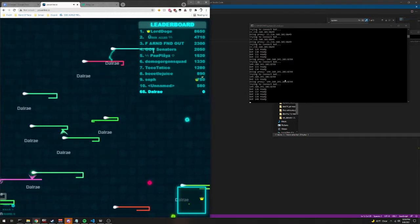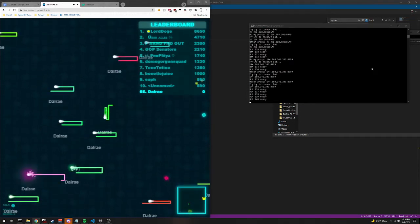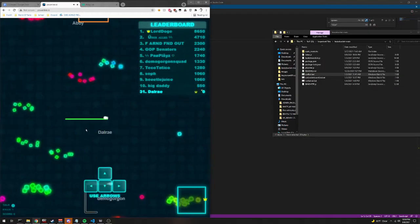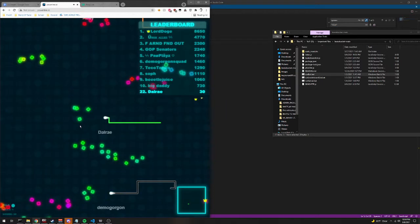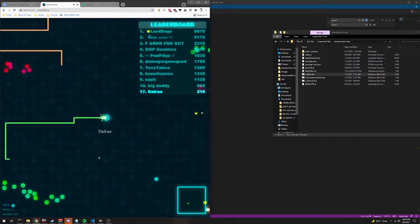I think it's pretty cool. There is a maximum number of players that can join the server, and if I close this, all of them immediately die — just giving everyone free food. I don't want to crash the server or anything, but it's definitely possible by doing that.